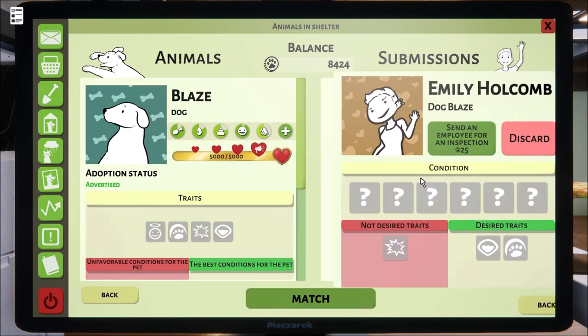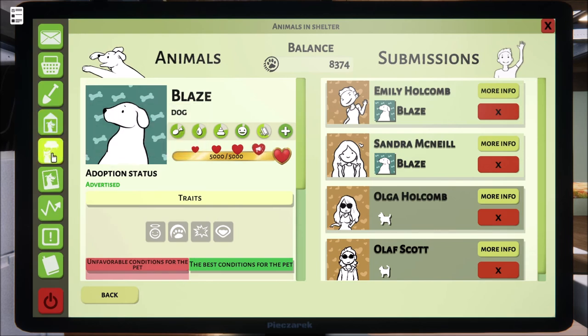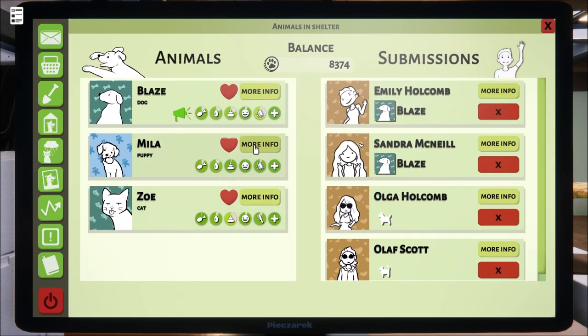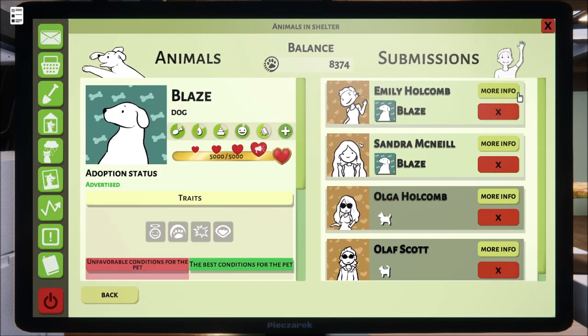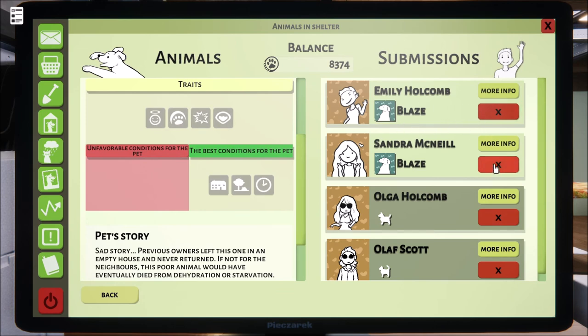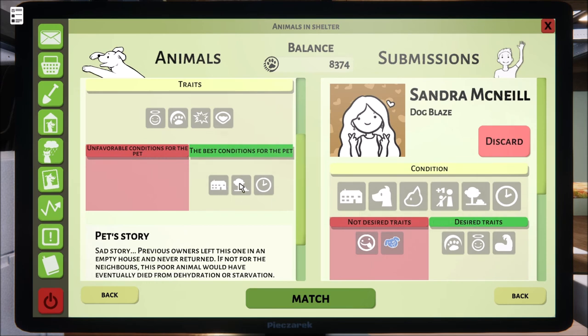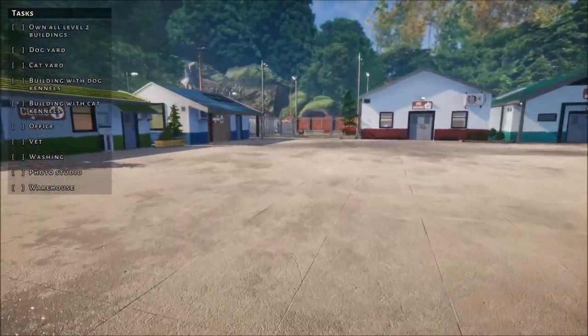We've got some people here for Blaze — let's go ahead and get as much information as we can. Blaze doesn't have any unfavorable traits. Emily — you're out. Sandra — okay, big house, best conditions. Angel — look at this, this is going to be a perfect match! Yep, you got her! Let's go get Blaze. Blaze, you're going to be a happy boy — I see you, buddy. We've got you a pretty good home. Sandra is going to love you.